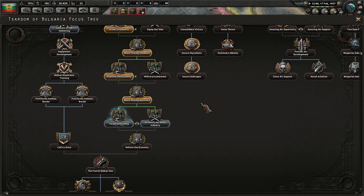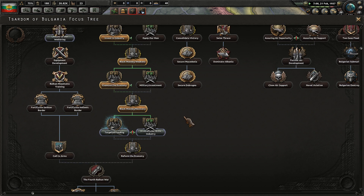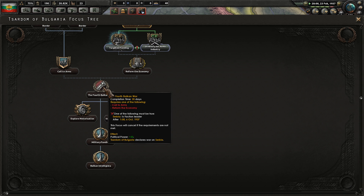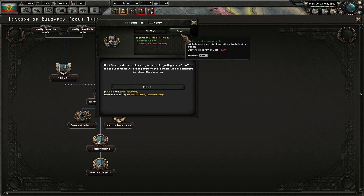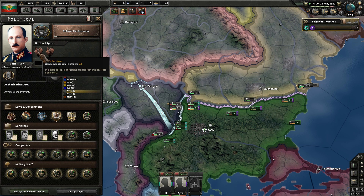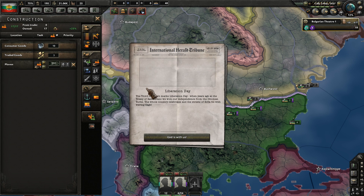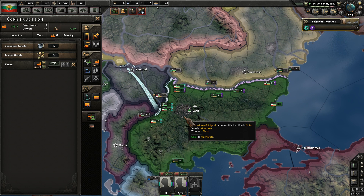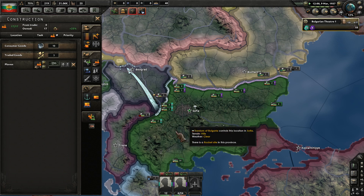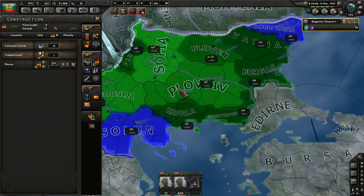Are there any other national focuses that would help out our manpower? Does not look like it — nope, the Fourth Balkan War focus is here. Targeted funding is done. Reform the economy — we're going to get this nasty Black Monday crash removed. Seven civilian factories now. Liberation Day — it's our anniversary for liberation. Pretty cool.